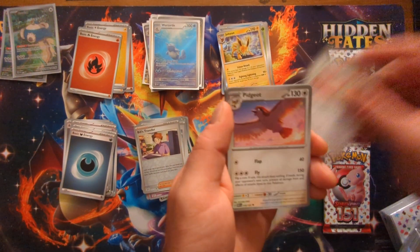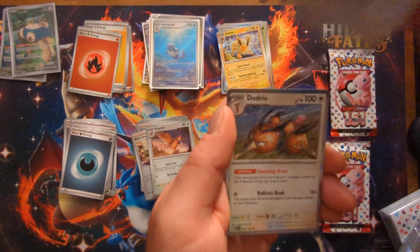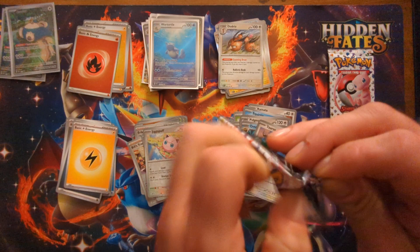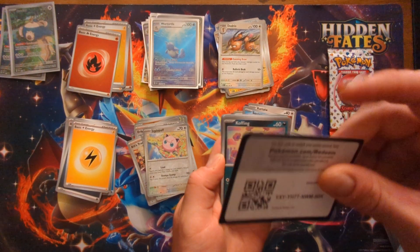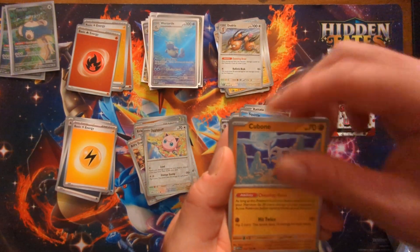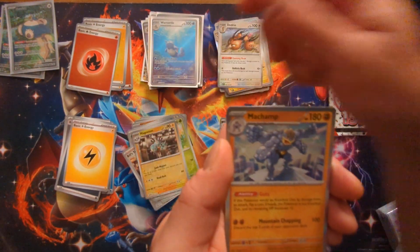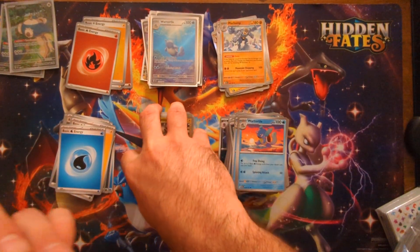I understand back in the old holos and stuff, but you would think you'd have a grip on this by now — but nope, there's always some kind of nonsense going on with your quality control. That's okay, we still chase for it anyway — it just means lower pop numbers on those PSA 10s. Koffing, Psyduck, Ekans, Cubone, Tentacruel, Hitmonlee, Wartortle, Oddish, Magneton, Machamp. Down to the last pack — will I get anything else or is that it for today?